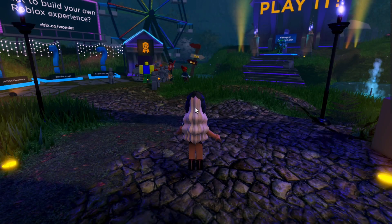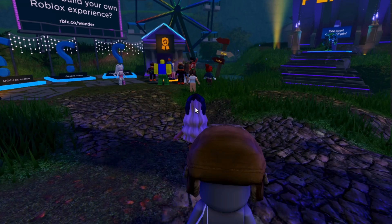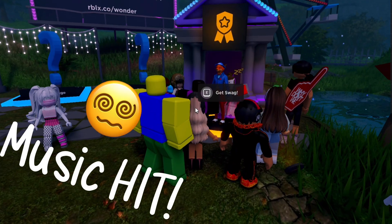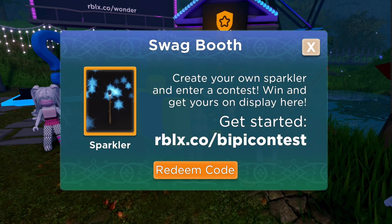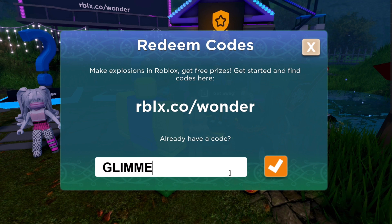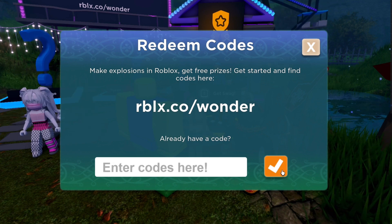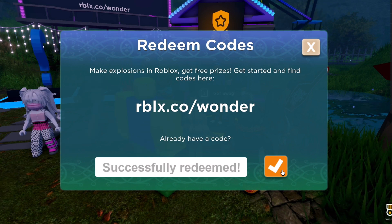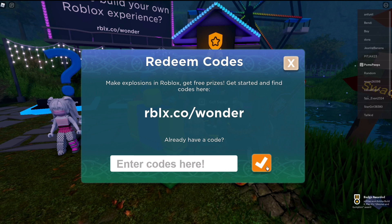Okay, we're in Mansion of Wonder. We're just going to go over to this place that says SWAG. So we just touched that — click Redeem code. Glimmer is the code today, people. Successfully redeemed and we got our Glimmer and Gumption Award.